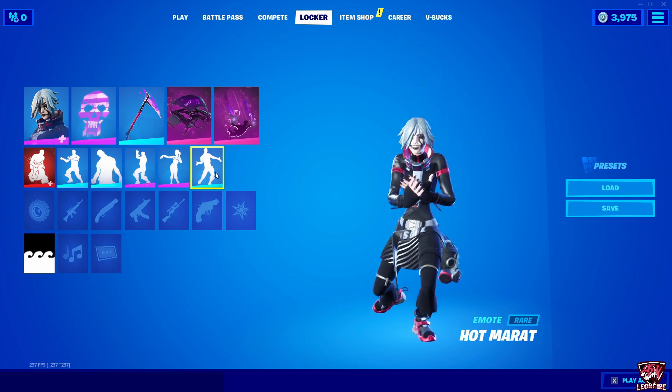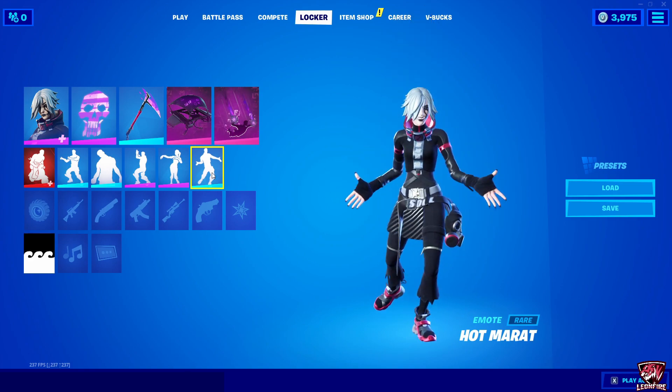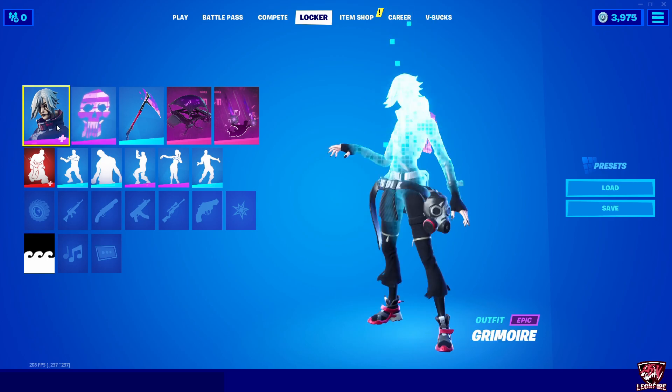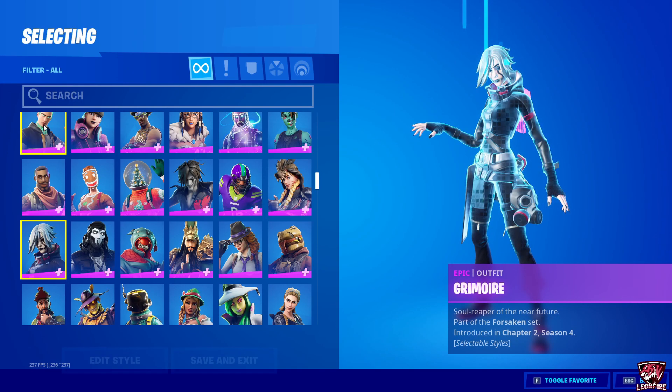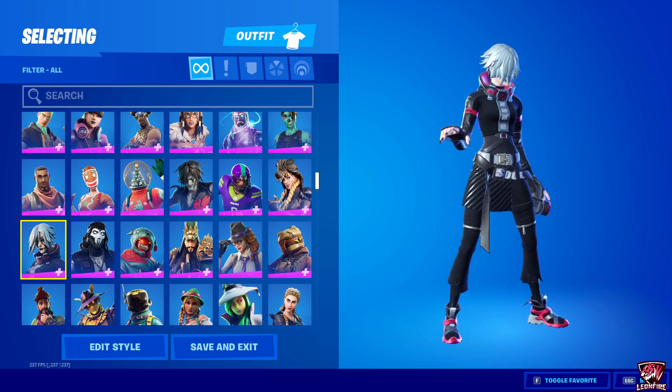In this video I will show you guys the Grimoire skin, its backbling Hollow Skull, and the pickaxe Forsaken Strike, as it just got added to the new Zen Point, meaning there is a high chance for it to be part of tomorrow's item shop. Are you guys gonna buy it? Let me know in the comments below.